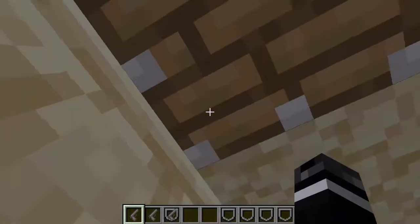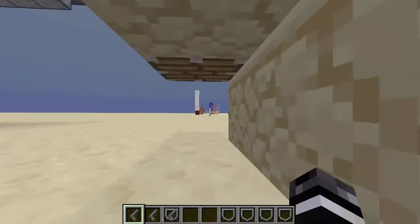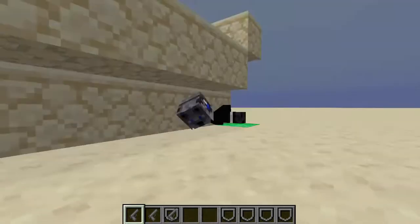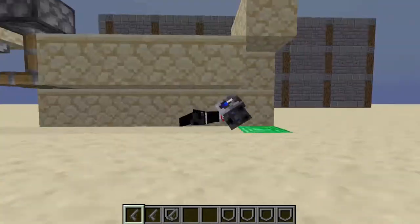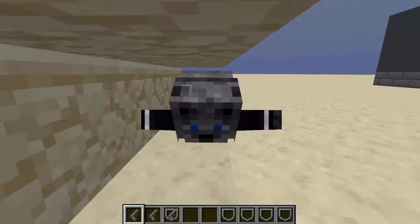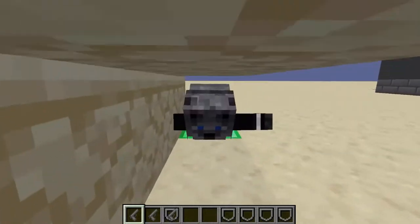If there's a block above something in your head, it'll make you go prone, like you're swimming. Maybe they're going to update the animation to look different than swimming, but for now you're swimming. And hopefully they keep this — everybody wants them to keep this. This is a really cool feature.